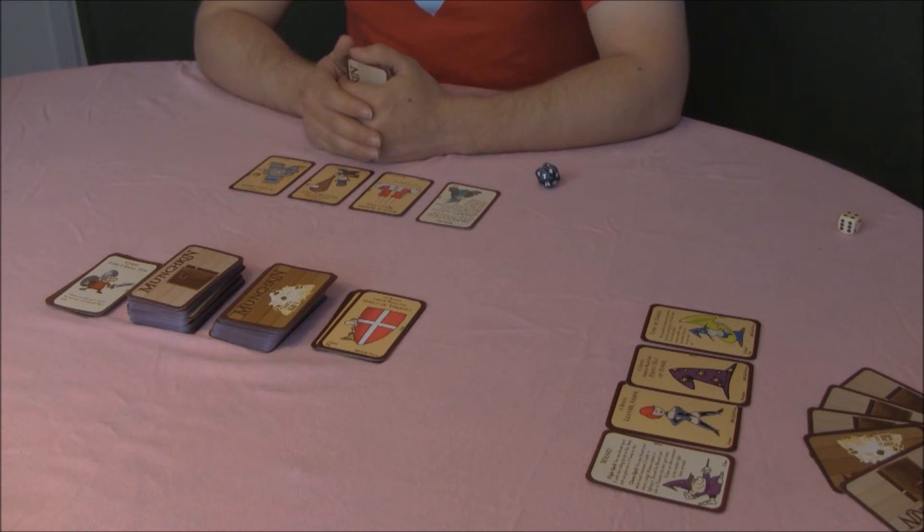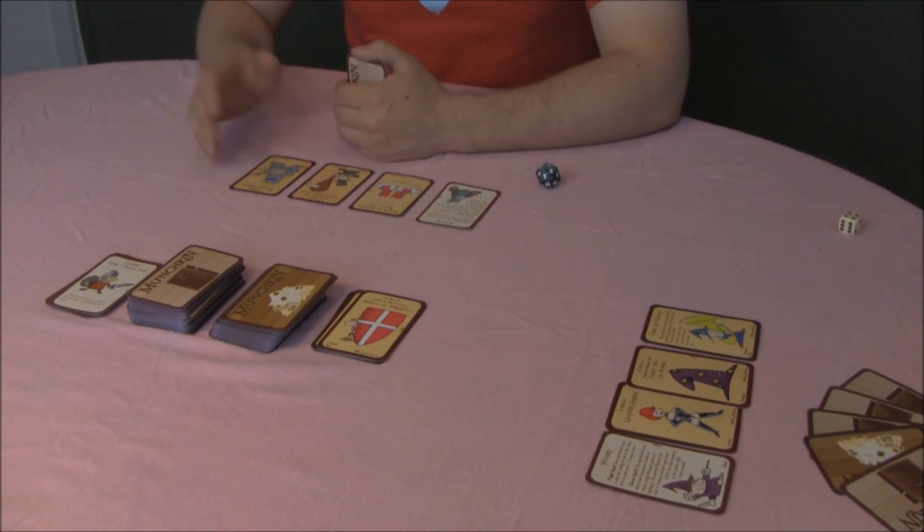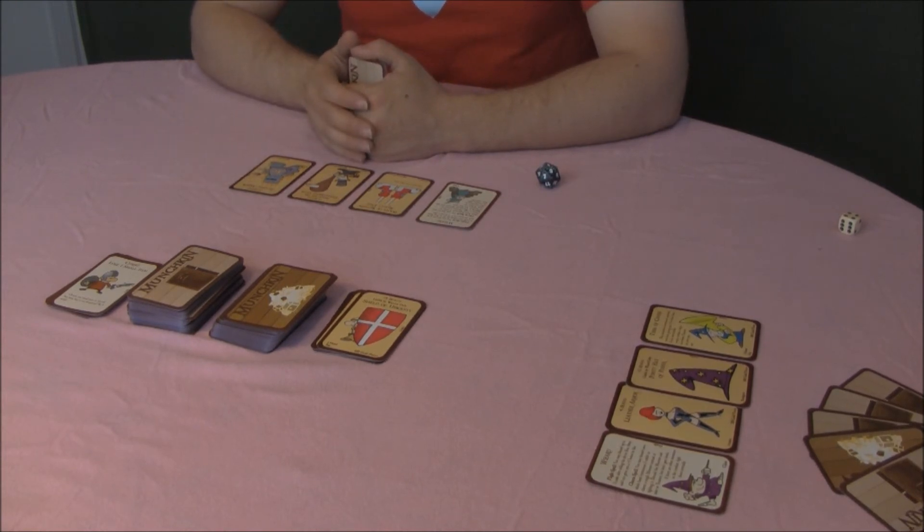Other items stay on the table in front of you once they are played. You may keep items in front of you that you cannot currently use because of your class, race, or because you are already using an item of that same type. Turn these items sideways—they are carried but not in use.